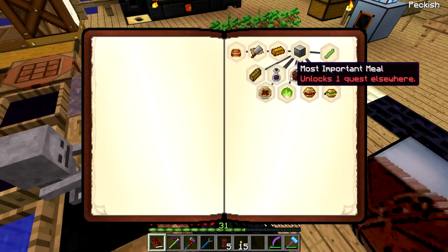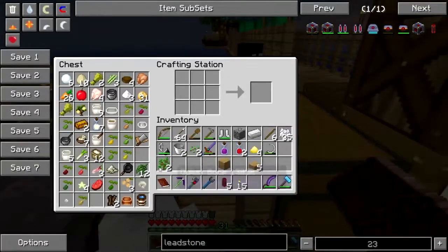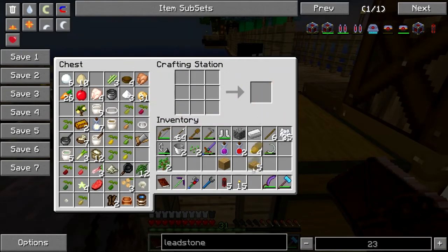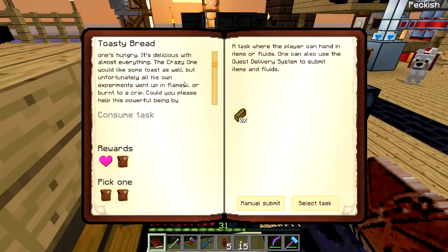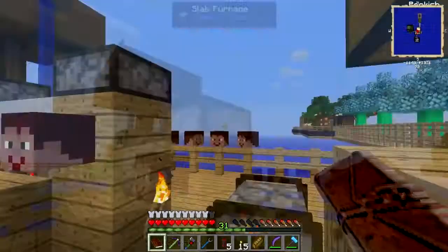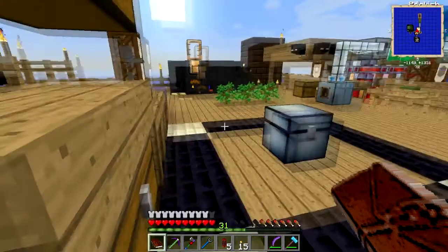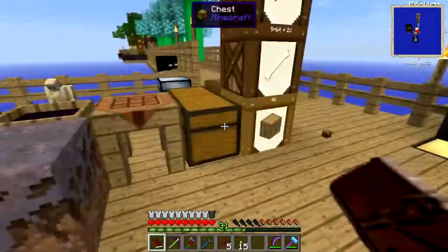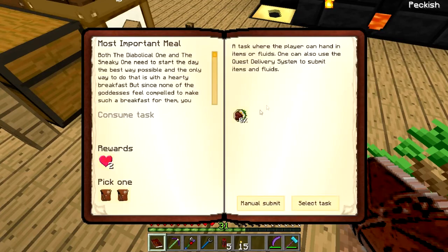Vegan delight, toasty bread, aged juice — okay! Toast, that's easy. Do I not have any bread? I'm about to have bread. There we go. Oh, I have to actually submit it. 10,000 — are you kidding me? Who needs 10,000 toast? Come on. Aged juice — 10,000 vinegar, 100 hearty breakfast, 10,000 tomatoes.